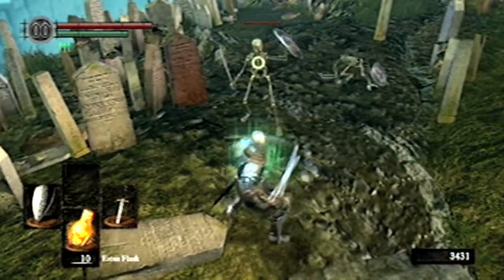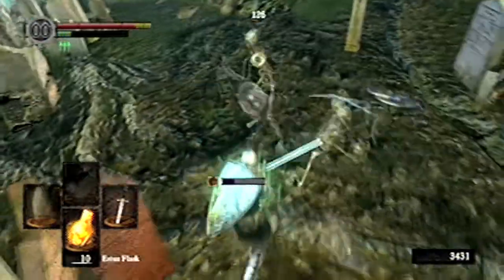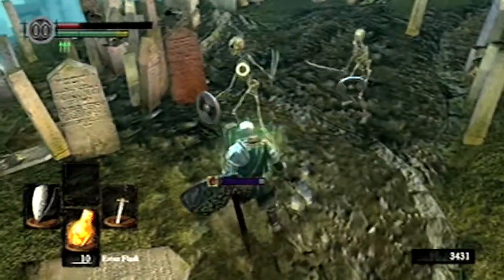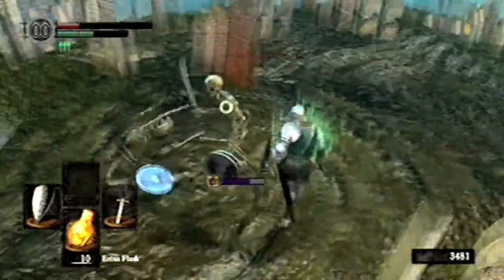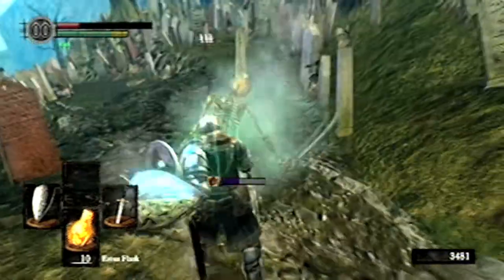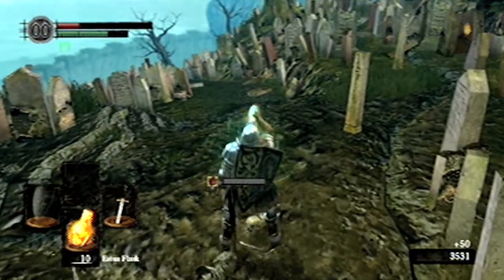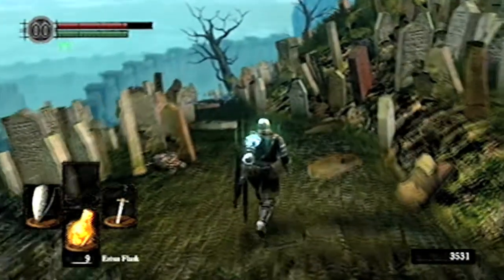We're just gonna go through the cemetery here and take out these skeletons. Now at the beginning these guys are actually pretty hard — even for me. You're gonna see me fail a couple of times with the parries. Die and take a chug, and we're gonna be on our way.